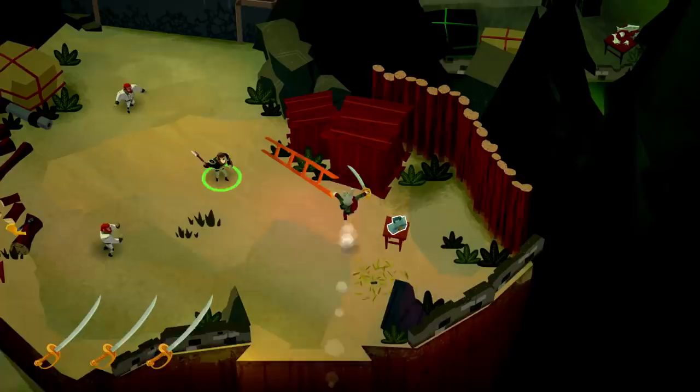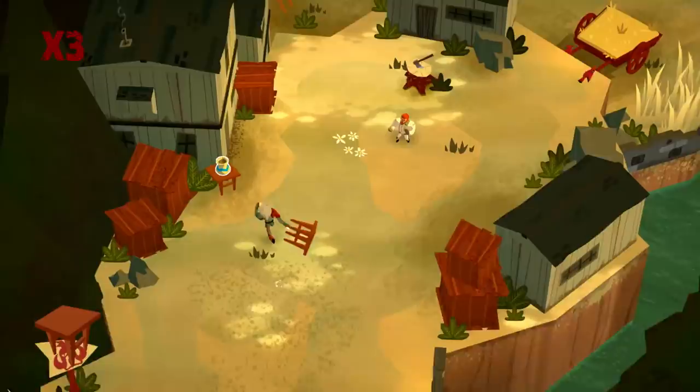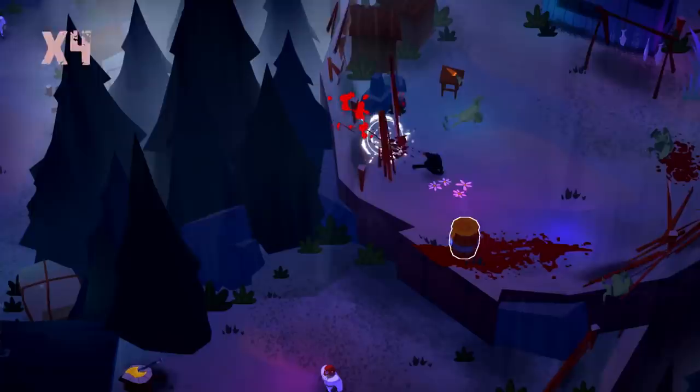We really wanted to recreate the flow of being Jackie Chan — that's the main inspiration. So just like Jackie Chan would do, you can pick up a ladder, start spinning it, then double jump with it while climbing it, landing your foot in a pot, throwing it at somebody. It's really a fast-paced action, pretty brutal. You die in one punch, people also die in one punch.